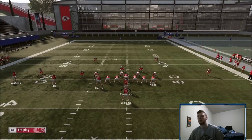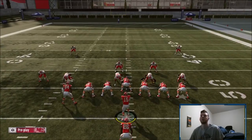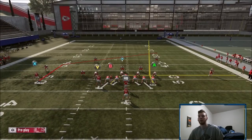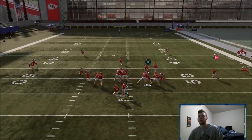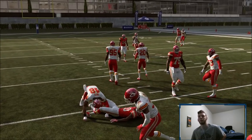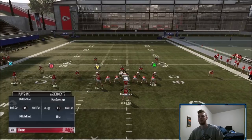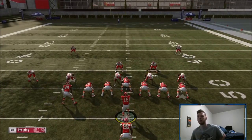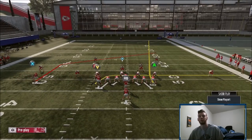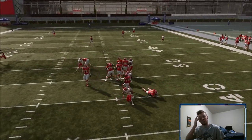Now if people are blitzing you - say they're in Nickel Normal, blitzing this guy and this guy, just with a Cover 2 shell. Here's what you could do: you have two different options. The first one: max pro, motion him over on a drag, and then you're really just reading the user. The user this time - if he's dropping back, hit Hill. I'll man up the user to see if they're taking one away. So he's taking away the drag - you max pro, motion over on a drag just like Pat Sale, and you throw this post.